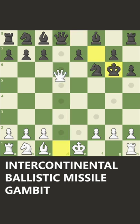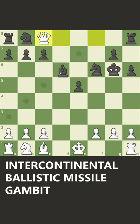And after the king takes, now you take the free queen and you go on to win — as long as you don't fall for this bishop check with a discovered attack on your queen. Follow for more chess openings.